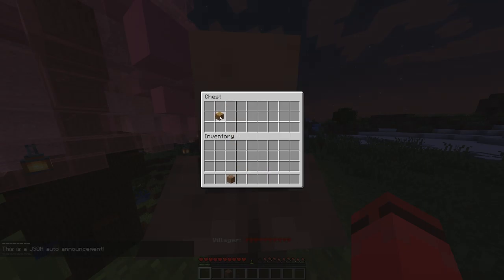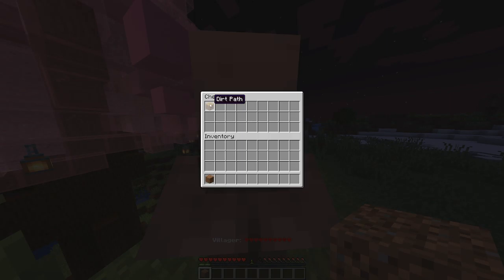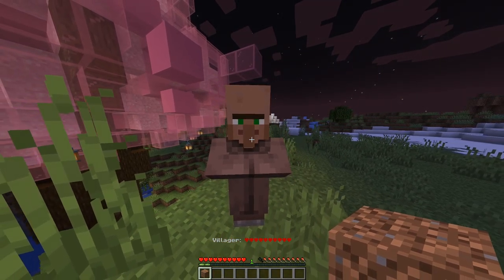Let's say I wanted to put the dirt path in there — that's the item I want to sell. This is what I'm trying to buy it with, so you keep the payment item in your inventory. The item you're trying to sell goes into the chest or the shop inventory.